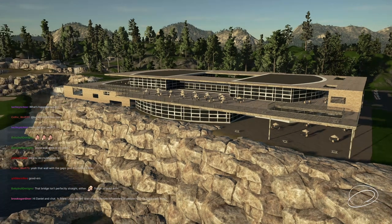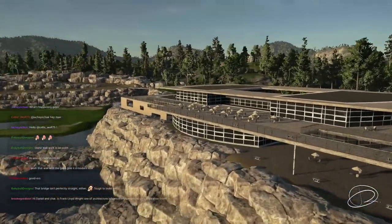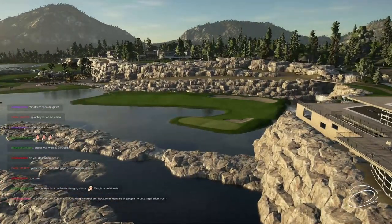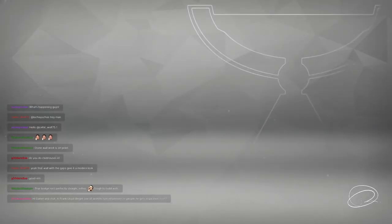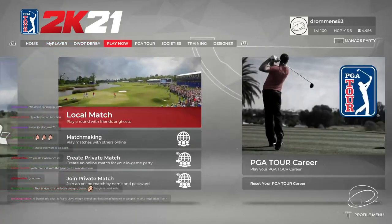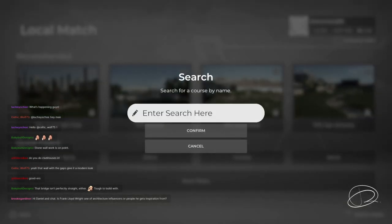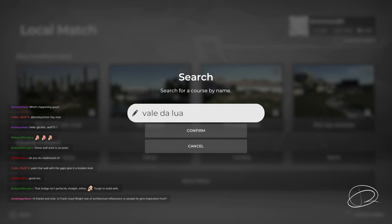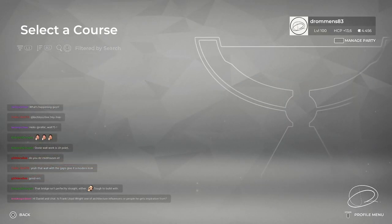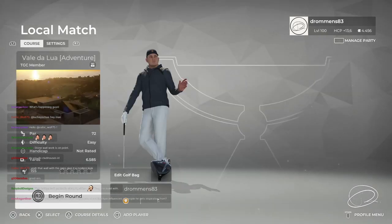Let's go to Valada Lua — he can explain the concept there since it does the same thing but with a different, darker city building. The adventure course has the same building with just nicer, more accent lighting. There's some loading time, and Tyson mentions he has a new PC coming on Tuesday so loading times should go down.